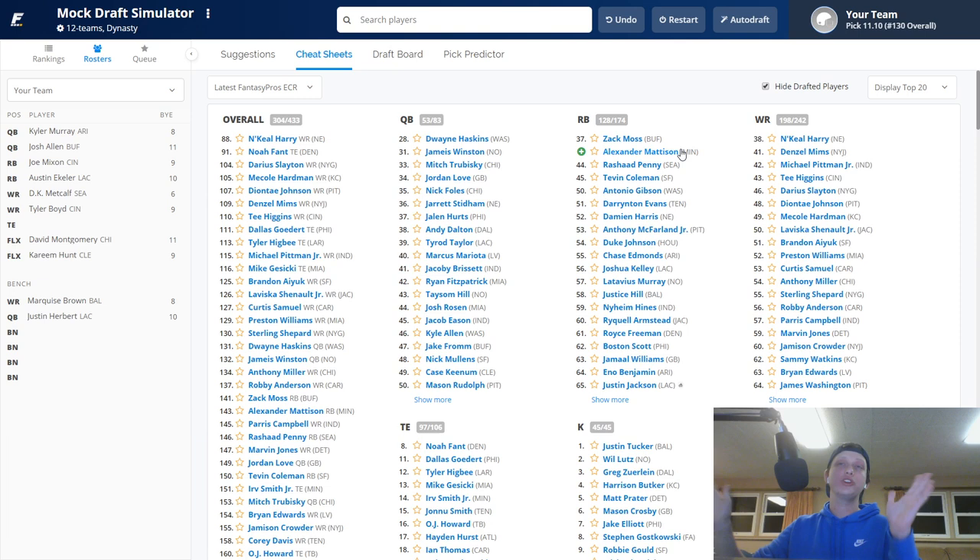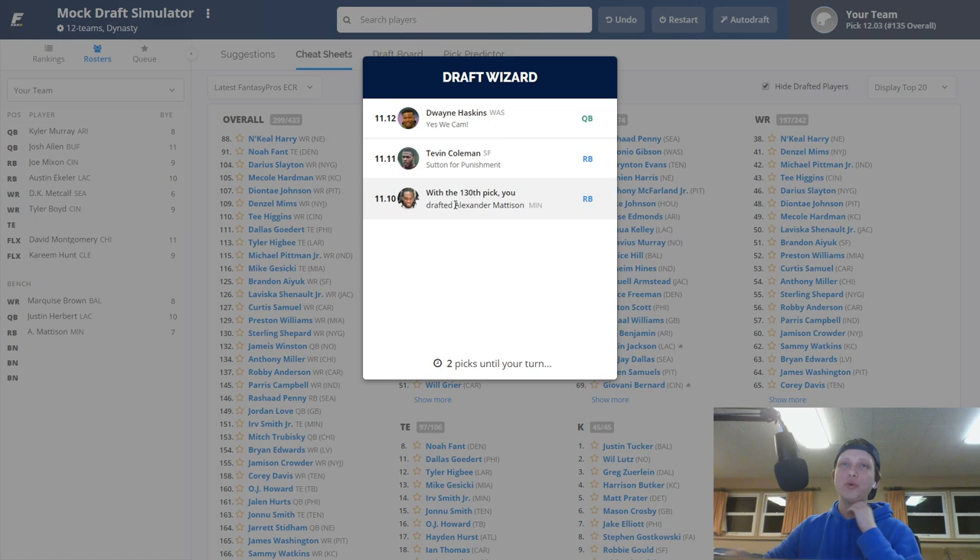I don't care if you have Dalvin Cook — you have to pick Mattison. If Cook goes down, Mattison has top-10 potential for those weeks. He's a beast on a run-heavy offense. After Mattison, Tevin Coleman came off the board followed by Dwayne Haskins, Zach Moss, and Marvin Jones — another wide receiver I love super late in drafts.